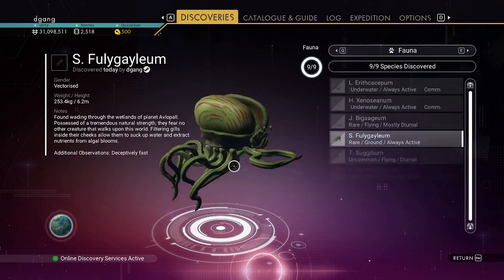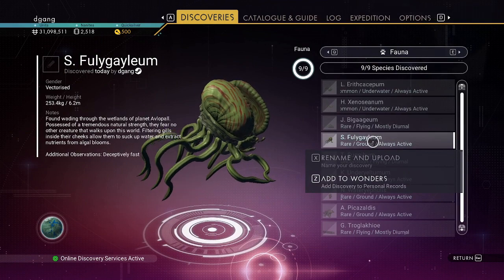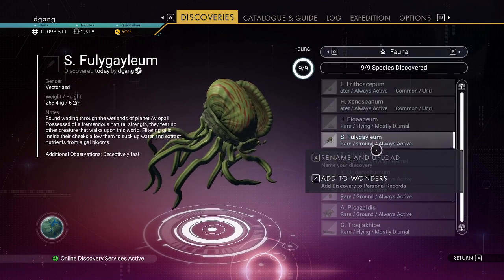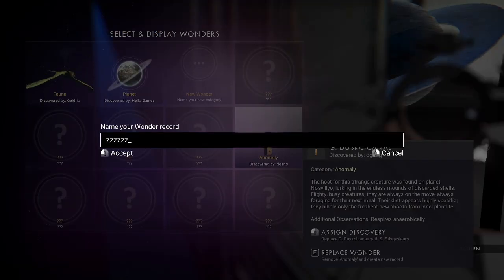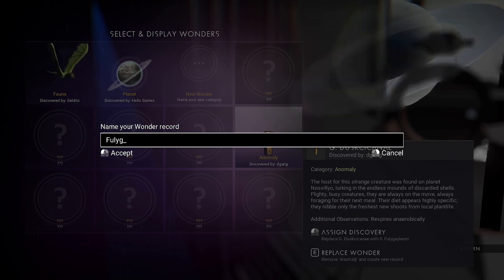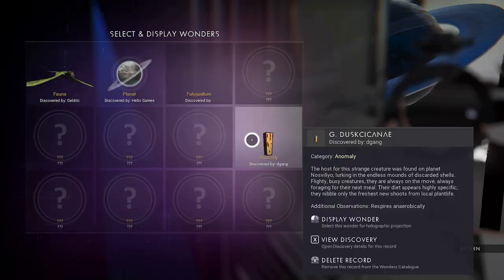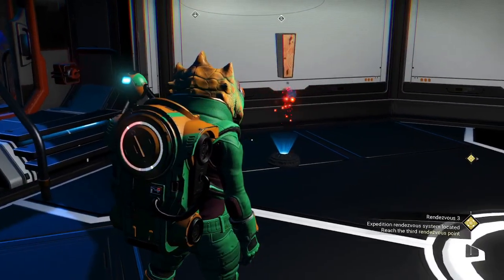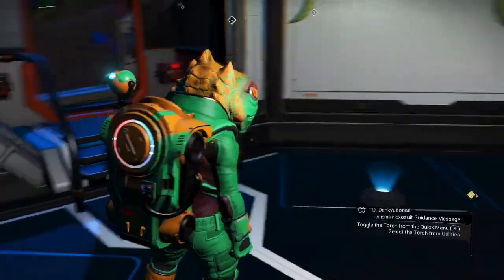These things look interesting. You do Z to add to wonders. This one is called — I'll just call it Folly Gallium, I don't know if I spelled that right. You interact with it and select the thing you like.